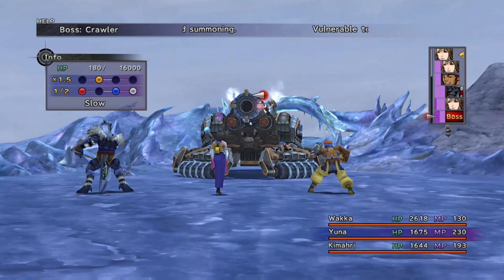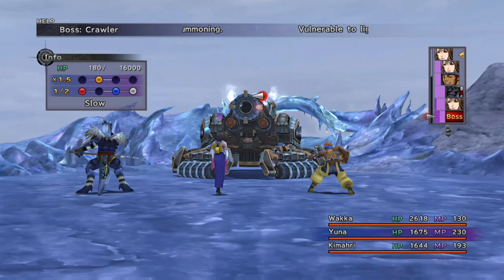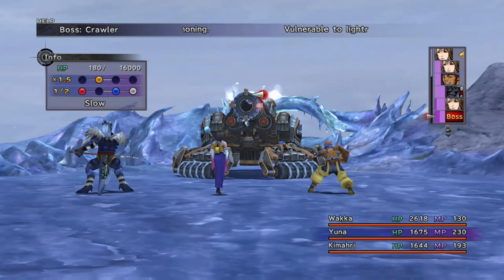The boss has 16,000 HP but I was able to take it down pretty quickly. Just make sure you finish off the boss with something powerful to get the additional ability points and sphere levels. From here on out, if anything bothers you, you can just use Holy to knock it out — it does a massive amount of damage to pretty much everything.